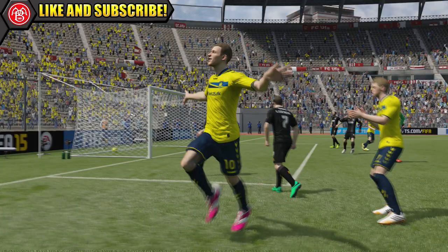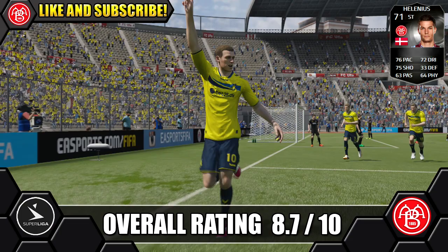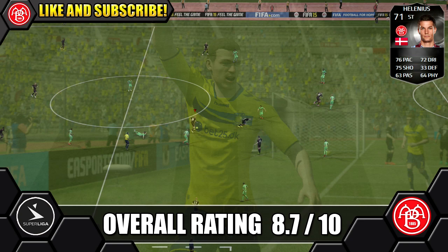Overall, we're giving in-form Hellenius a great 8.7 out of 10. I really love using in-form Hellenius — he does make a great target man, which I do like to play with. The 4-2-3-1 is one of my go-to formations and I love using big target men up top, especially when they've got good feet and decent passing. Makes them a dream to use. He does have decent — actually great — finishing.